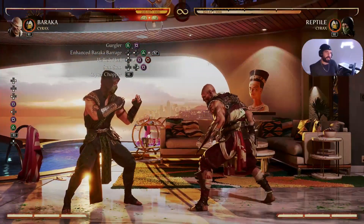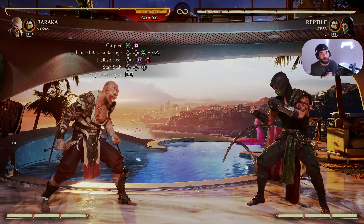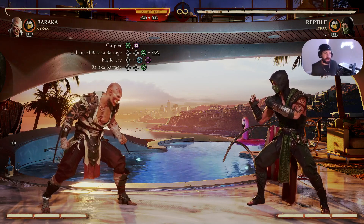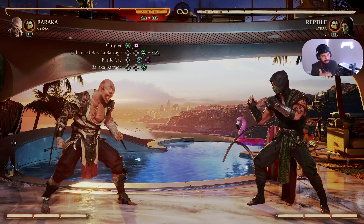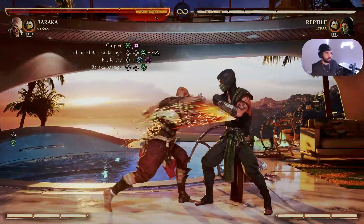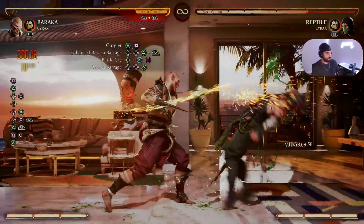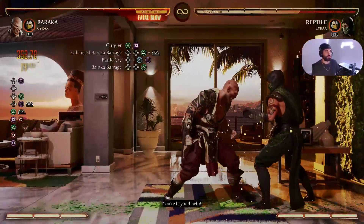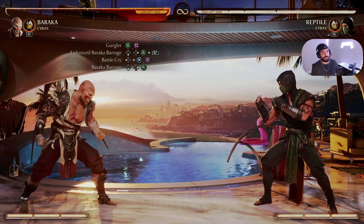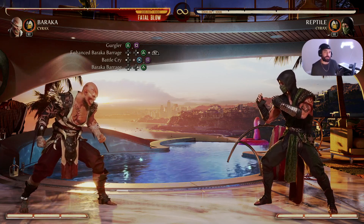I'm going to show a different variation of this combo that doesn't require an air combo. This time: Gurgler into enhanced Baraka Barrage into Battle Cry into another Gurgler into Baraka Barrage. That combo hits for 35 damage. A long time ago that would have done almost 40 damage, so there is a bit of a nerf to Baraka, but he's still doing solid damage.